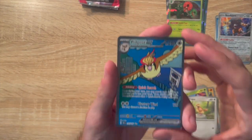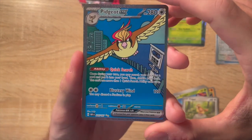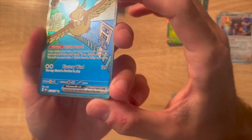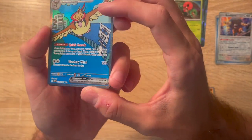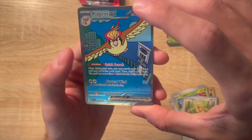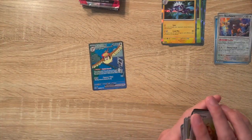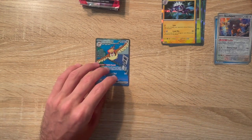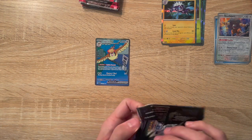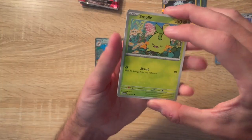Oh, and here we go — great pull here! Pidgeot EX, one of the rarest cards in the set other than Charizard. Man, that artwork is beautiful. That looks so good. This is one of the best cards you can pull in the set — coming in hot, first big pull there. That itself, if we end up only pulling that, will be a successful pull. It's one of the more valuable cards in the set and the artwork just looks so good.